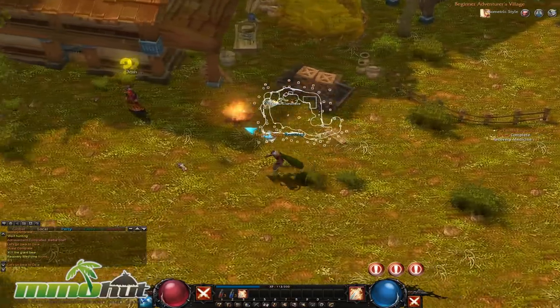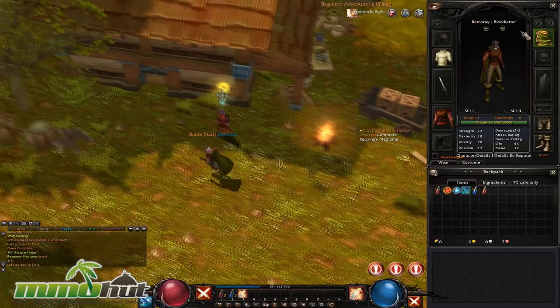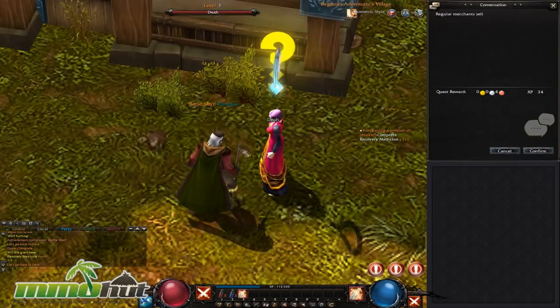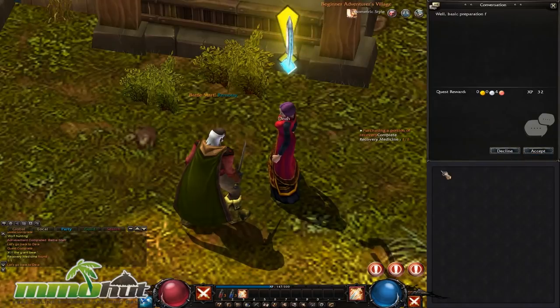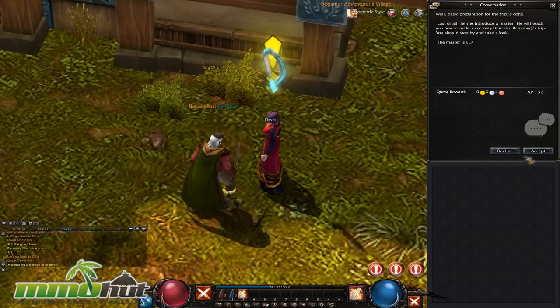The inventory screen again looks very much like Diablo 2 — you can equip your sword and things like that. What I don't get in most MMORPGs is that you can only wear two rings. Come on, why only two ring slots? The English translations in the game are definitely top notch, surprisingly — they're definitely up there.